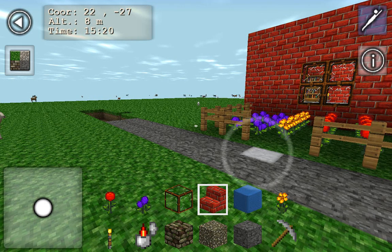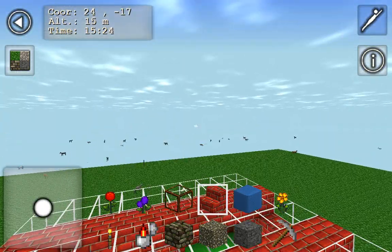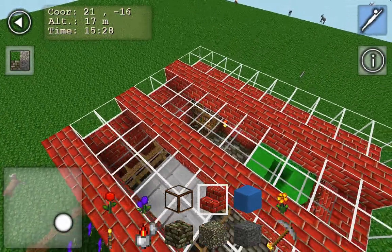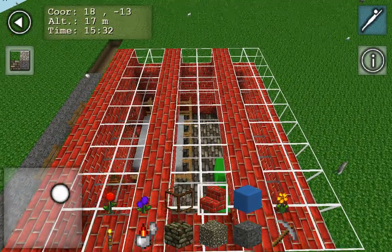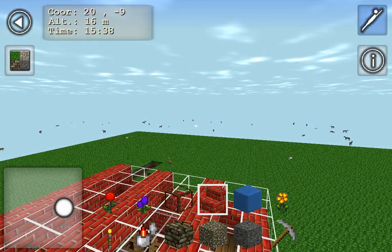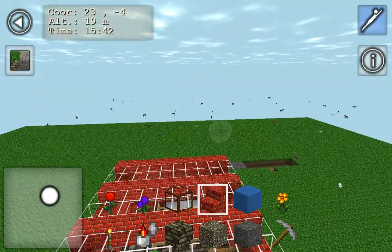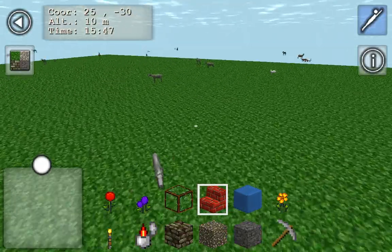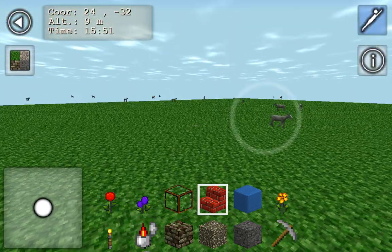I can change from walk to fly mode. If this game had more materials like Minecraft, it would have been one of the best games on the Windows app store, but it doesn't have a lot of features. The goats do look better than Minecraft, though.